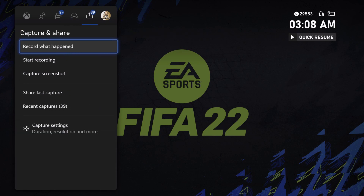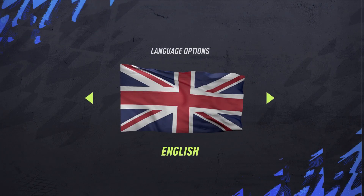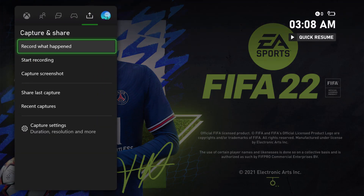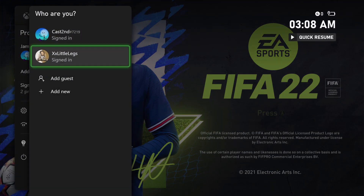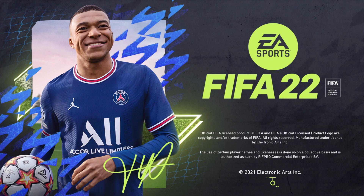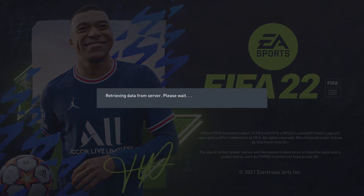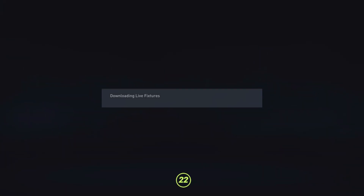Again, quit the game and reload it on the main account, then switch across to the second account in a second. As you can see, it told me I had 10 hours left. I switch across to the second account and — before it even tells me I'm connecting — I switch back really, really quickly. You do have to be quick, then I click A and it tells me XX Little Legs is connecting to the EA servers.